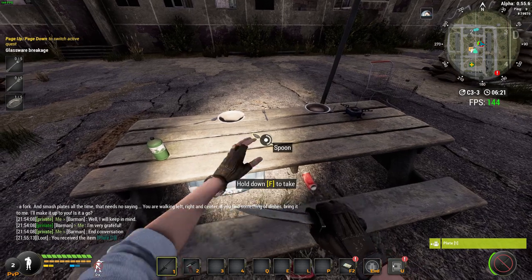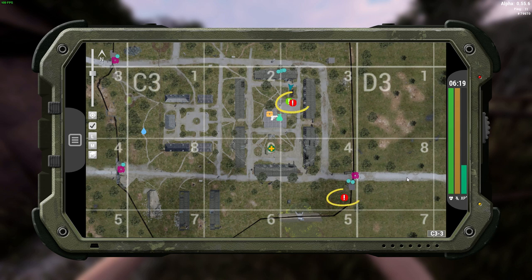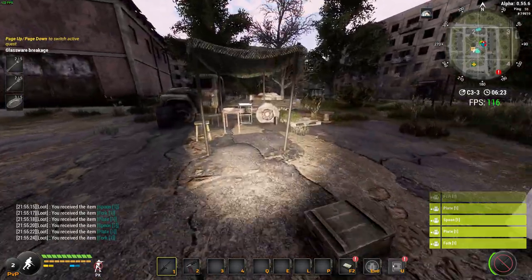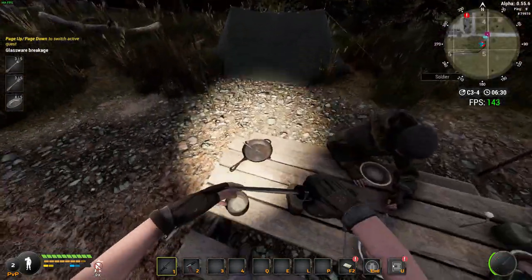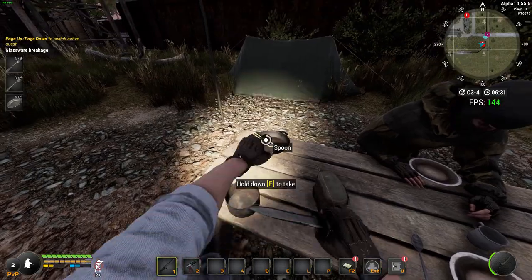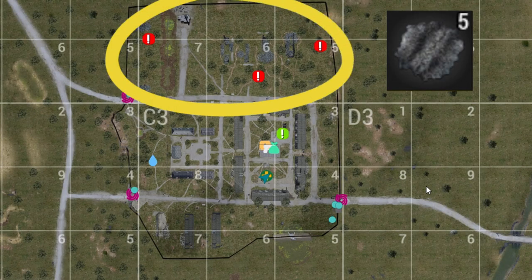We're going to start off by collecting all the cookery: we need five plates, five forks, and five spoons. You can get all of them from two specific locations — the first location has two tables and the second location has one table. Completely clear these tables and pick up everything you can off all three tables and you will have all the items that you need.